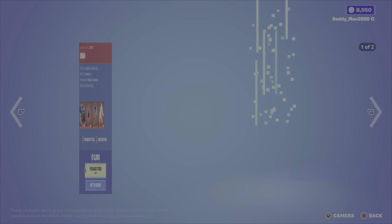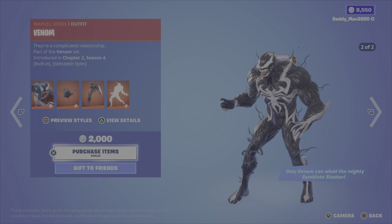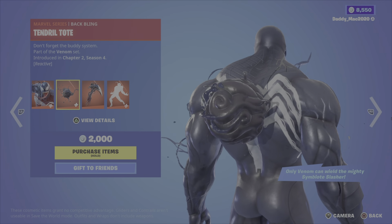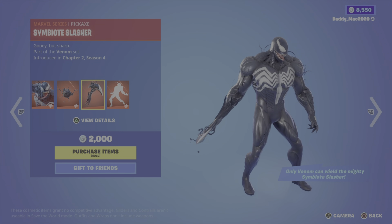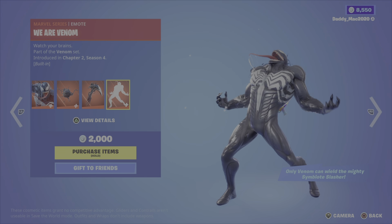Next up is Venom. Venom is from Chapter 2 Season 4 — he's got two different outfit styles. You then get the Tendril Tote back bling, the Symbiote Slasher pickaxe — which can only be wielded by Venom — and the We Are Venom built-in emote. 2,000 V-Bucks for those items.